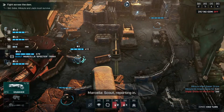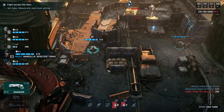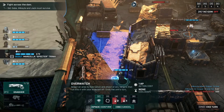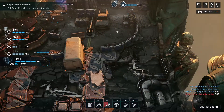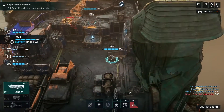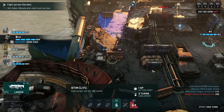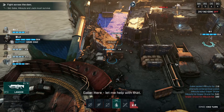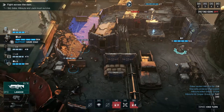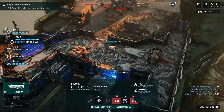Scout reporting in. Acknowledged. On Overwatch. Where's Gabe? Gabe, can you use Stim? Yes - let me help with that. That's a Stim. That will cost two moves. Here we go - please knock down. Knock! Sweet. Aside from Jack, he's the only one who's still got action points.